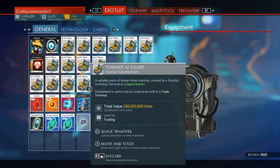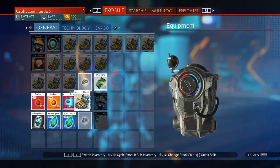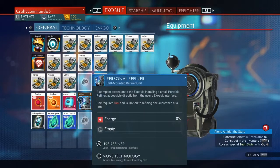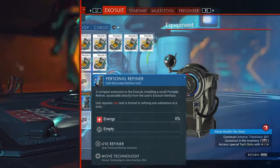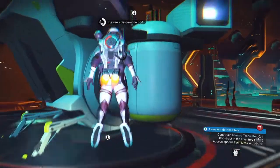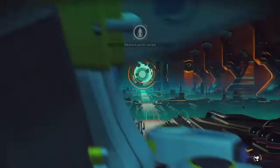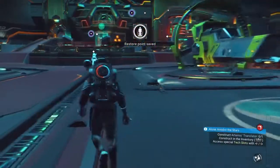You just want to put the thing that you want to duplicate into your personal refinery. Then you want to go out of that, go get in your ship, then get back out so you have the little bubble thing in the corner so that it saves.